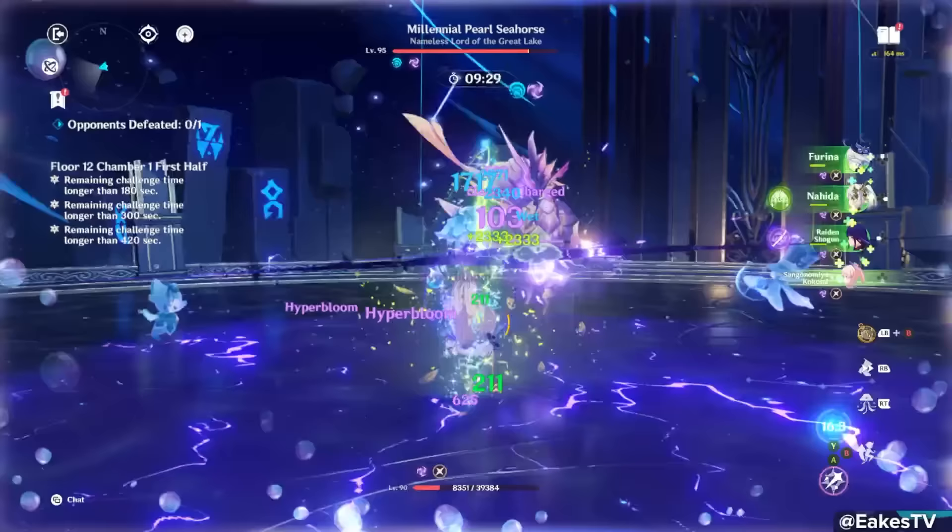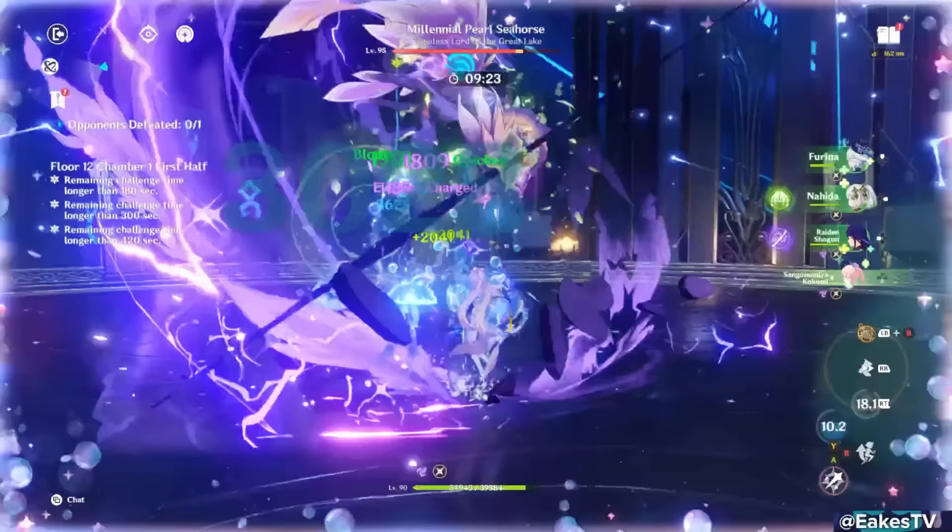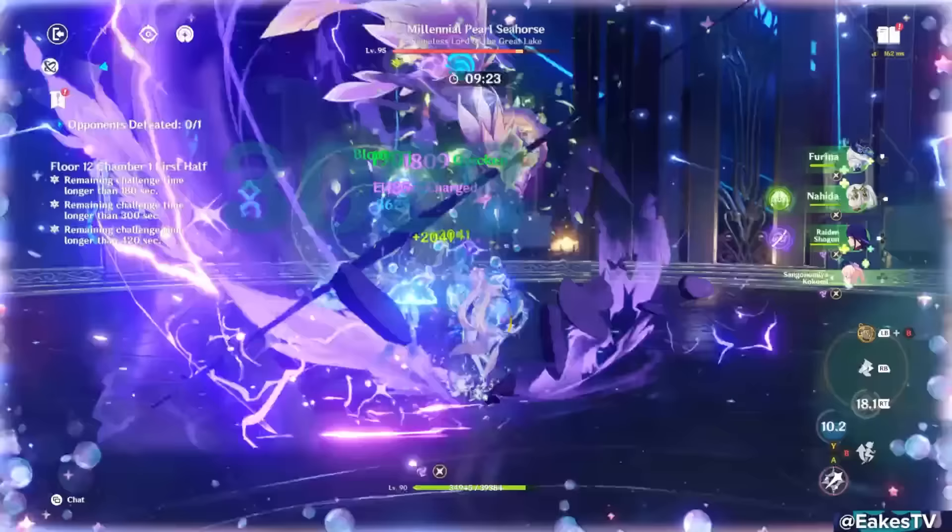The absolute best Farina teammates for healing are characters who either provide a massive burst of HP instantly, heal the whole party over time, or a combination of both — like Jean, Baizhu, Mika, Yaoyao, and Kokomi. Kokomi being a Hydro catalyst is just a better character to have on your team overall, and she can drop the jellyfish for big heals for the active character too.